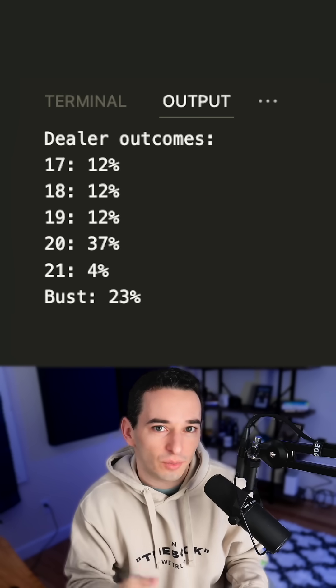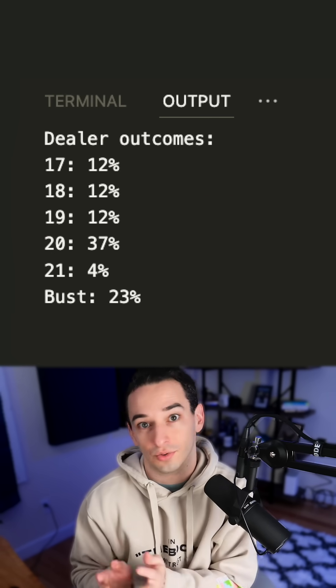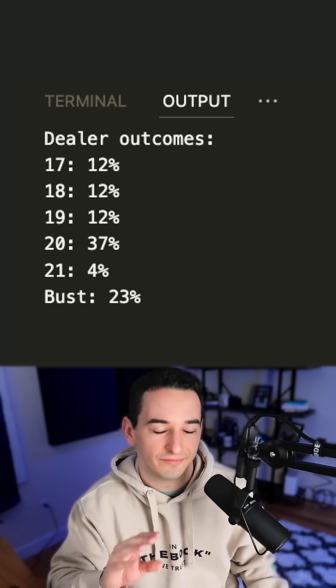Here are the probabilities. Most notably, 20 is the most common and 21 is very rare since we know they don't have an ace in the hole. They'll also bust around 23% of the time, and this assumes infinite decks, but with 6, 8, or even just a single deck you'll get very similar numbers.